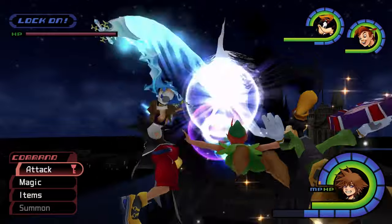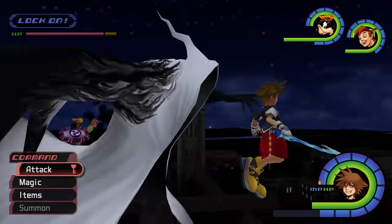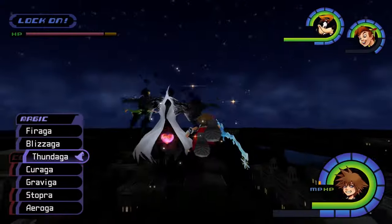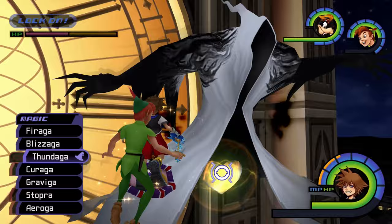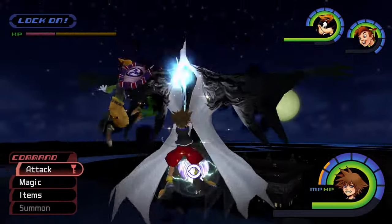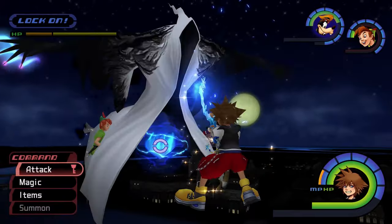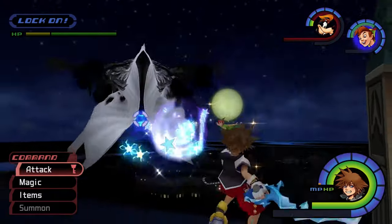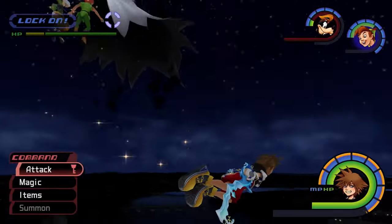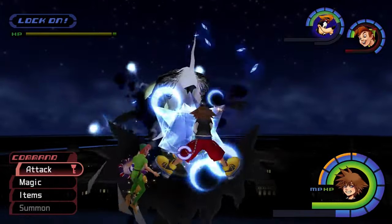Now let's talk about how to damage the Phantom. Unlike other bosses, the Phantom doesn't take physical damage at all times. Instead, you'll need to monitor the heart that appears under the Phantom's cloak to determine how to damage it. If the heart is red, you'll need to cast Fire magic. A blue heart requires Blizzard magic, and a yellow heart indicates Thunder magic. The only time you can deal physical damage to the Phantom is when the heart is white. Be sure to lock onto the heart and time your cast when the Phantom is close enough to Sora. Don't worry about moving Sora around while casting — the Phantom will typically close the distance towards Sora after it turns to reveal a new heart. Your focus should be on checking the heart's color and navigating the command menu to cast the right spell.